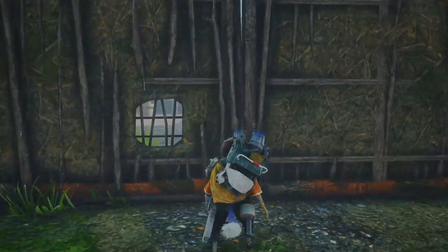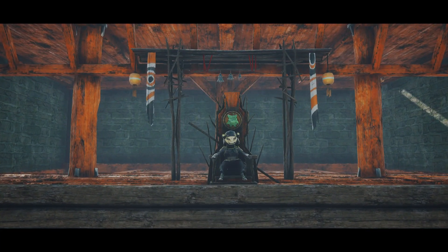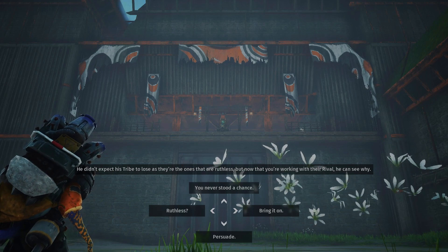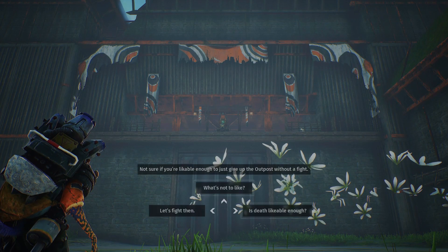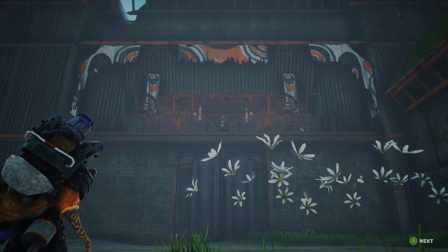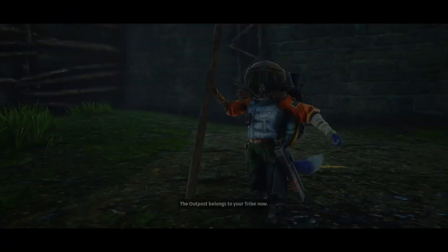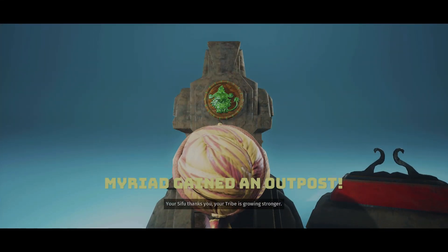Wait, am I going to be doing this alone? That sucks. There's the tyrant who runs this outpost. Is that the leader of all the Jagni? He didn't expect his tribe to lose, as they're the ones that are ruthless. But now that you're working with their rival, he can see why. Not sure if you're likable enough to just give up the outpost without a fight. Success chance? Minus one charisma? That's a good one. He just realized a peaceful end to this would be best. He'll trust the outpost to you. The outpost belongs to your tribe. It was that easy? Did my persuasion make that happen?